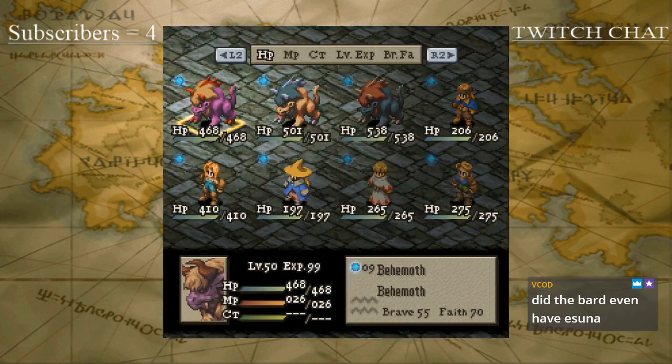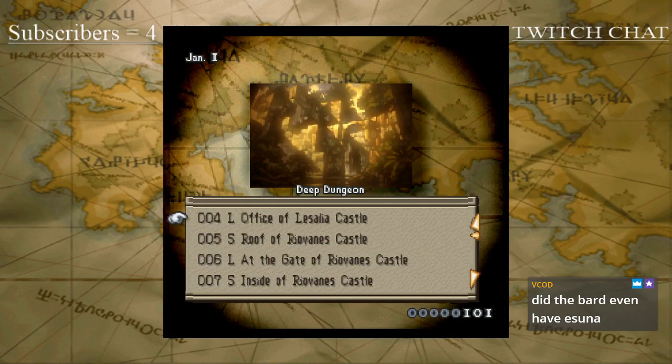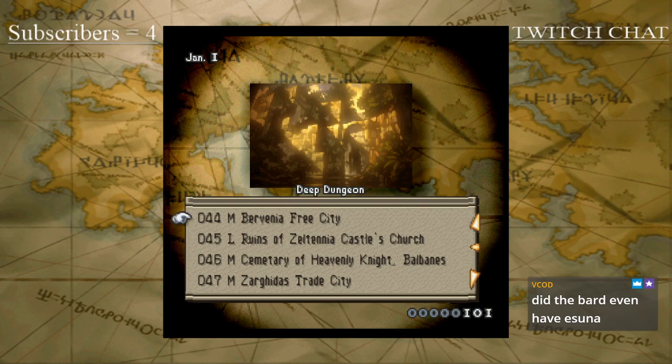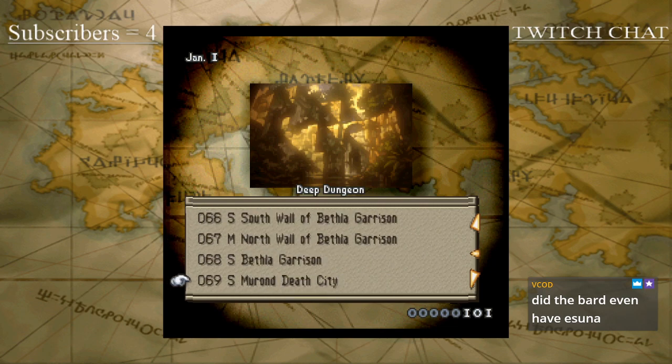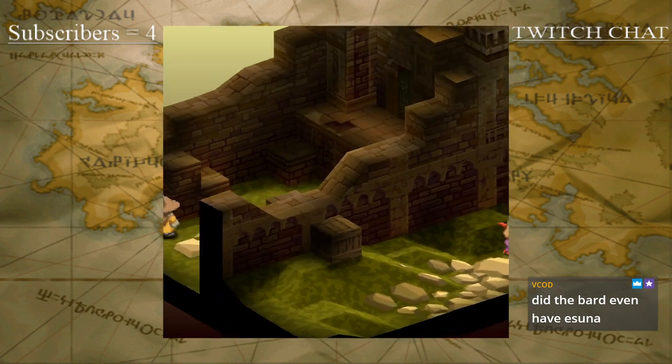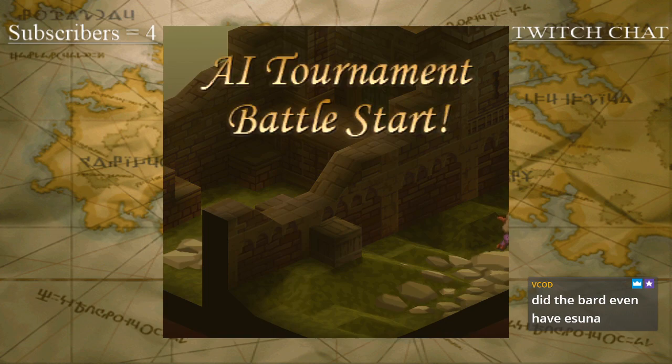There was another map I was thinking of — a medium map. I talked about it in the previous match. The North Wall of Bethel Garrison. The main thing about this map is that there's a little stairway, which is the focal point for where both teams are gonna start clashing.